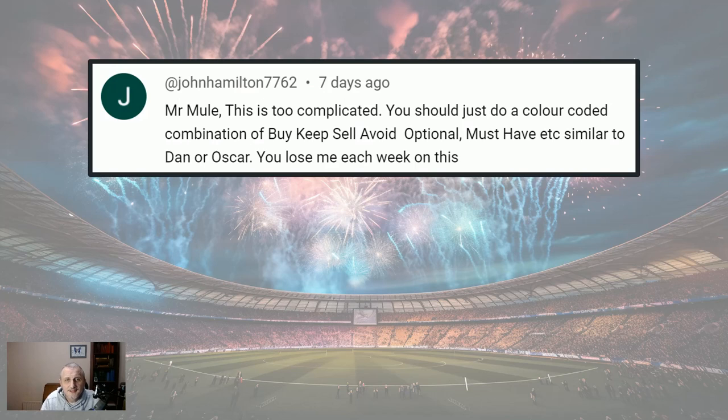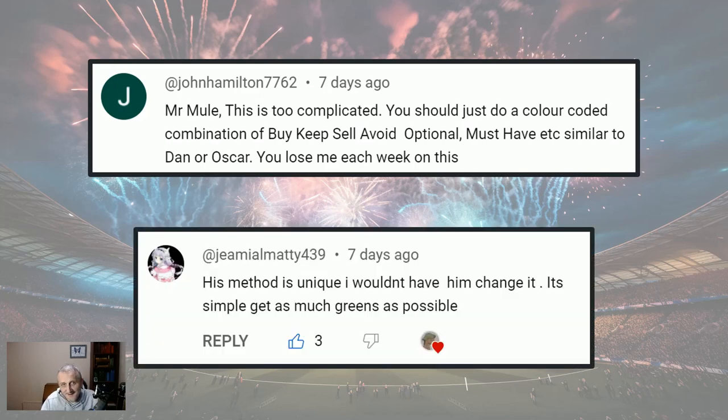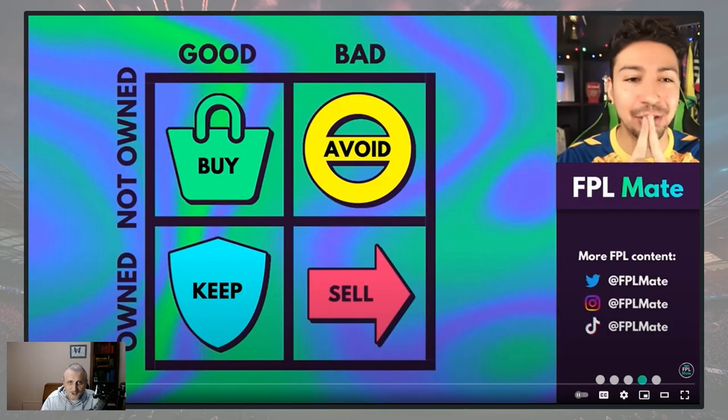I got a comment from johnhamilton7762 saying this is too complicated and I should just do a colour-coded combination of buy, keep, sell, avoid, optional, must have, similar to Dan or Oscar. And then jamalmatty439 very kindly replied: 'His method is unique. I wouldn't have him change it. It's simple — get as many greens as possible.' FPL Mate is Dan — he does a very good entertaining video every week covering buy, keep, sell, and avoid.